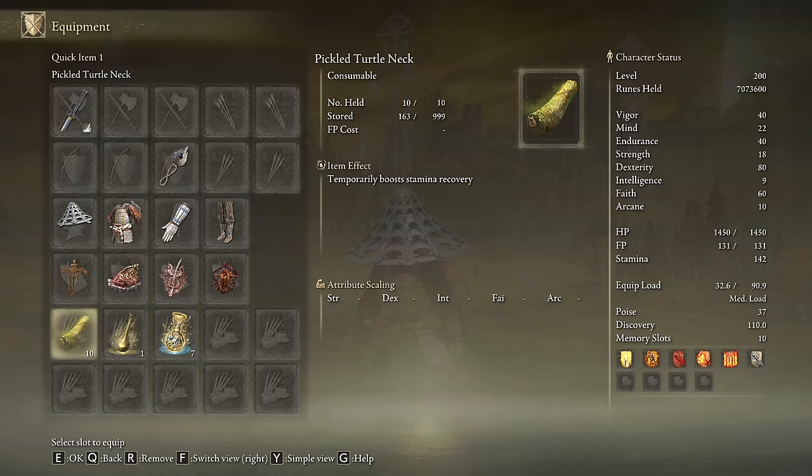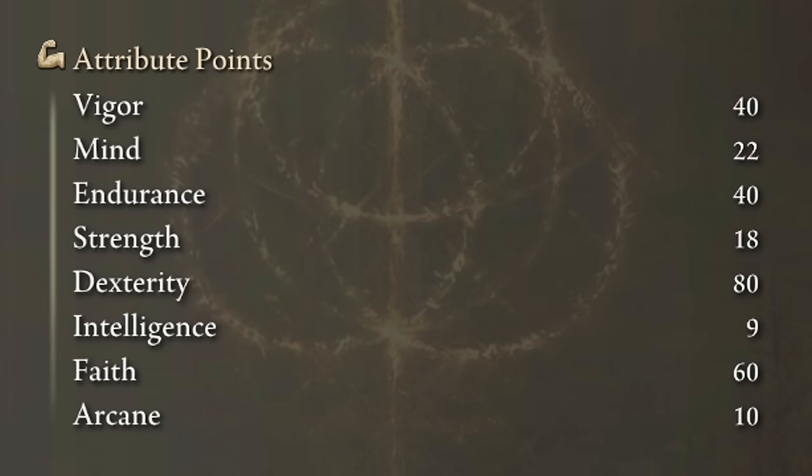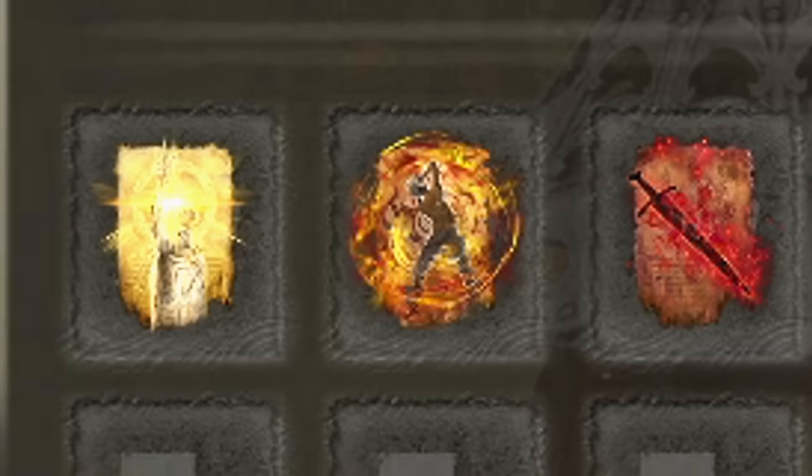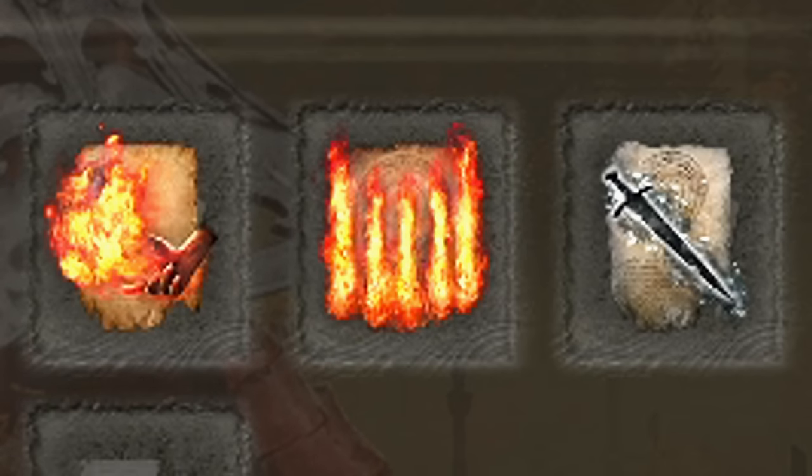This build devours stamina like crazy, so don't forget your Pickled Turtle Necks to boost your stamina regeneration speed. The most optimal stats for this build are to prioritize Vigor and Endurance. We need to level up Strength to 18, Dexterity to 80, Faith to 60, and we need 10 on Arcane. Golden Vow, Howl of Shabriri, and Bloodflame Blade are going to be our main buffs. Considering the high Faith level of this build we are able to use a lot of incantations, so feel free to use them as much as you wish.